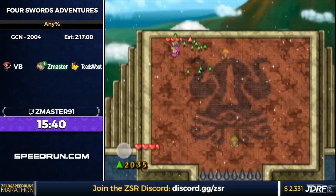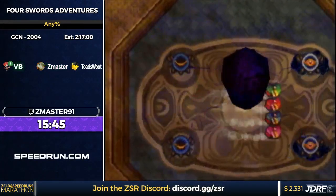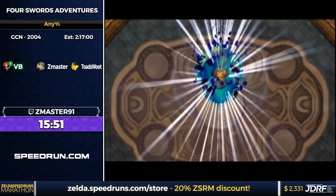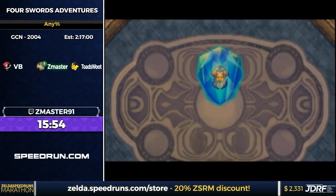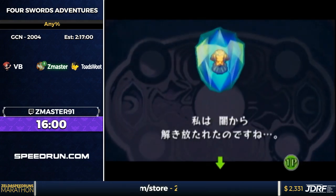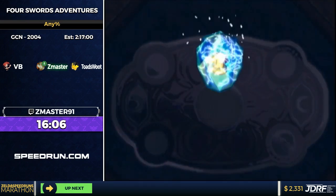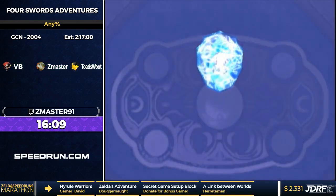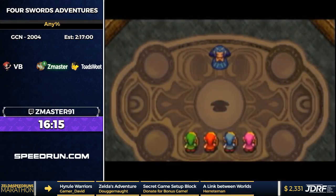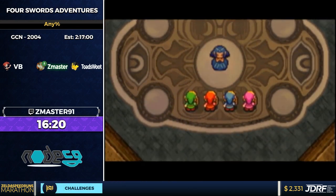Pokes do different damage than slashes — kind of like A Link to the Past. Jump slashes also do more damage, which is unique to this game. Quick spins do the same damage as slashes, but if you do a spin out of a roll or charge it's different. Spin attacks are kind of the worst thing about this game — you can do them when you really don't want to. Whenever you're done with a roll and press B, you get a quick spin for about a second, so you have to wait a little bit after rolling if you want to do a normal slash.